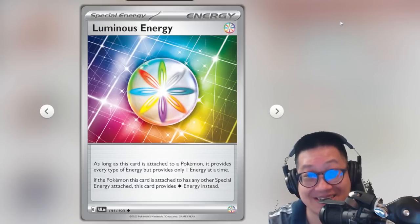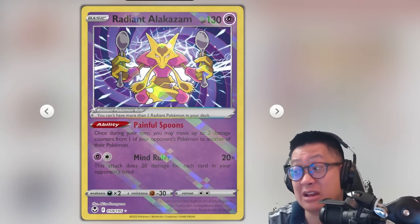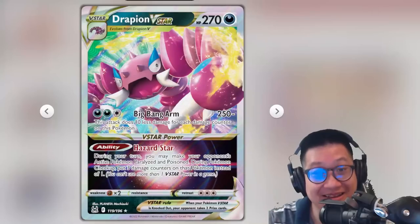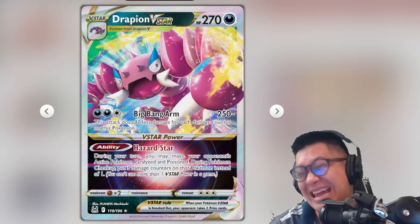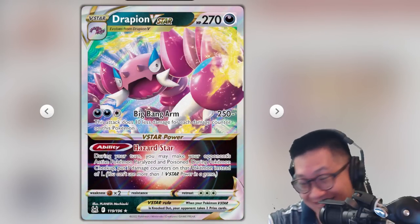With all that dirt around, you can use Radiant Alakazam to shuffle all those extra dirt counters to Pokémon so you can get them stoned. I do have a Luminous Energy because I'm sure one day this thing can attack and help me out. I just couldn't find a match for it. One day, buddy. One day. Finally, Drapion V-Star has this clutch V-Star power that paralyzes and poisons your enemy, which one day may help me out. If I like it, I'm gonna leave it in there.